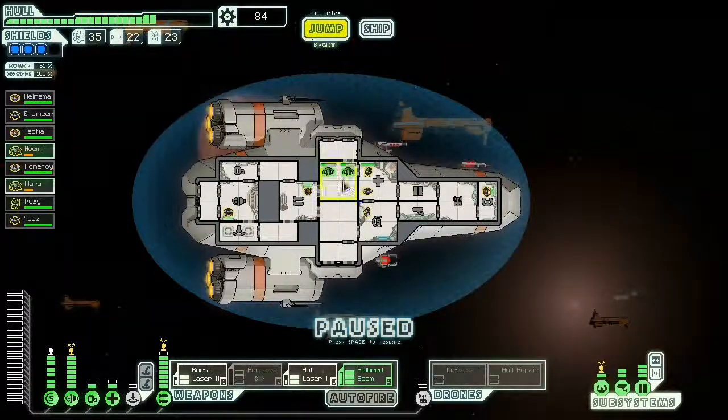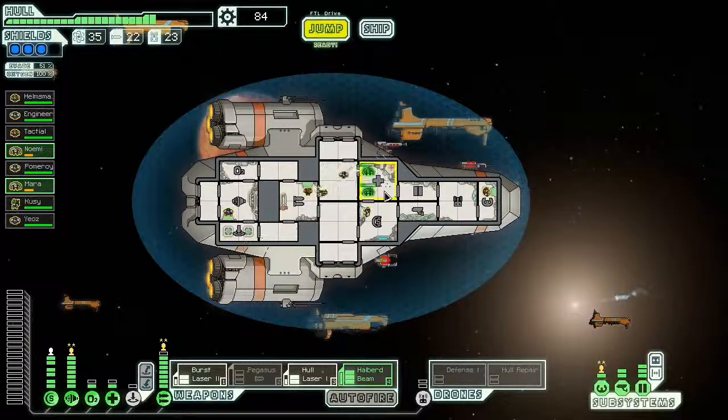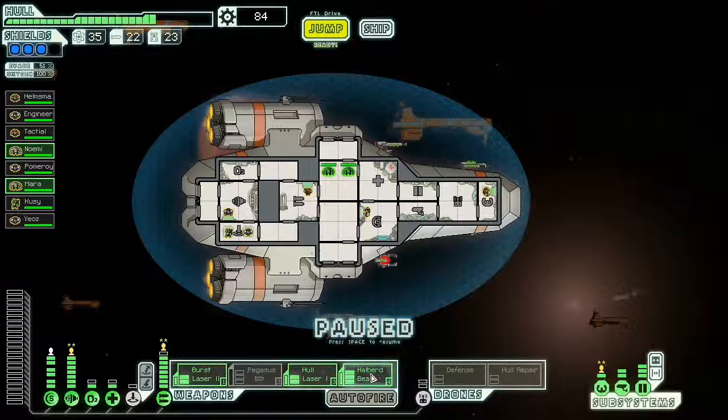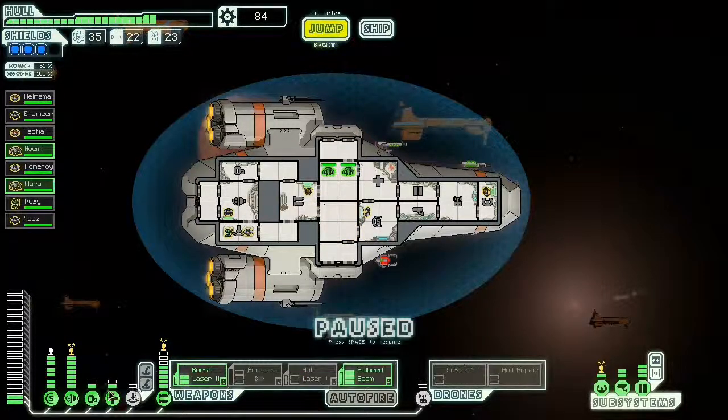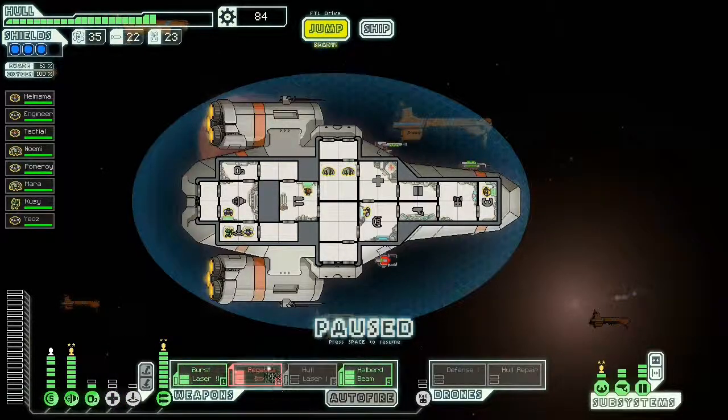I'm not too worried about the cruisers opening fire — it doesn't seem like they ever do. This gives me time to heal up. In the next update they plan to have enemy cruisers fire on you but they won't be too dangerous. Let's power up the Pegasus to full power and we'll jump.